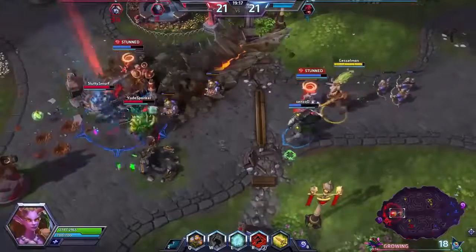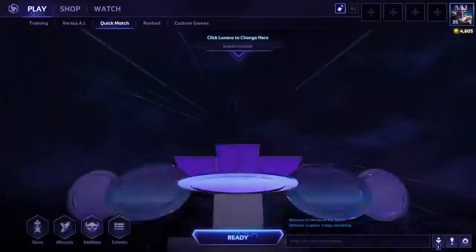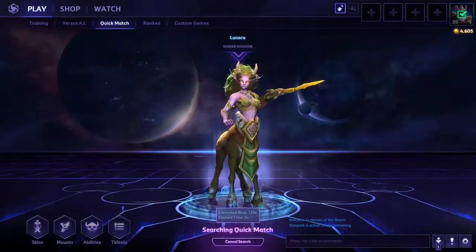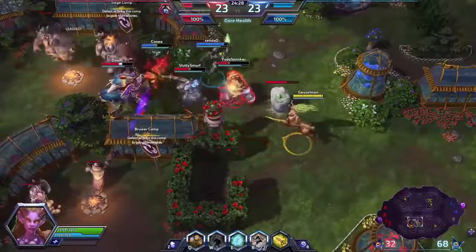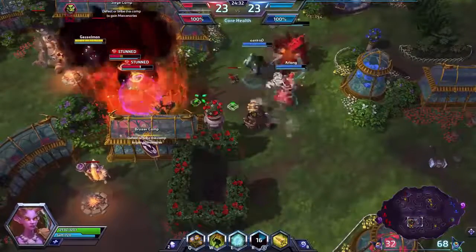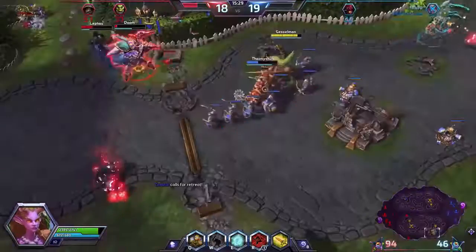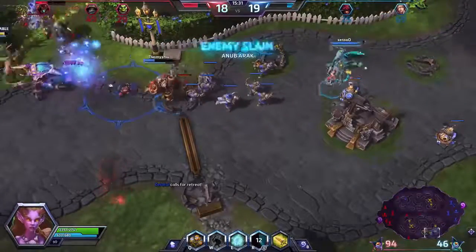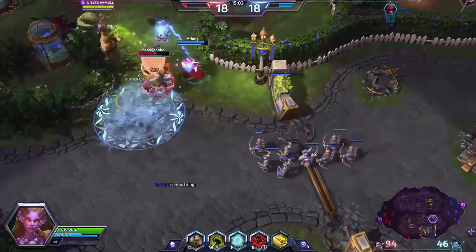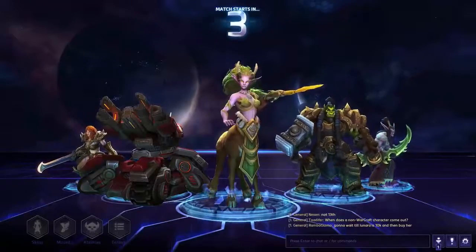What's up everybody, this is Tyler Gesselman bringing you a brand spanking new guide for a brand spanking new hero: Lunara. The hunt is on. Lunara is technically a ranged assassin, but she is best described as a hunter. Using her engage and sight tools, she can initiate in ways most assassins would never dream of. Combined with an extremely potent poison, Lunara can dish out insane damage in the late game — but I'm gonna warn you now, you're gonna get sick of the word 'position.'